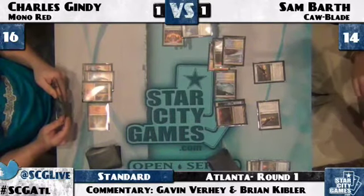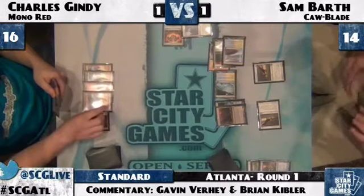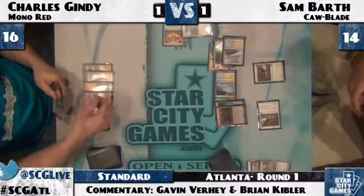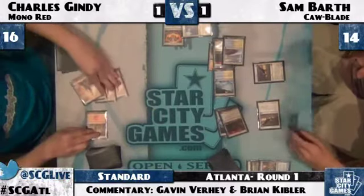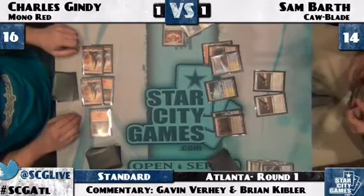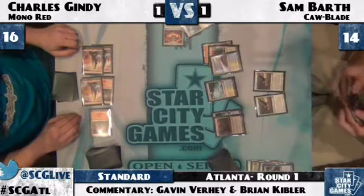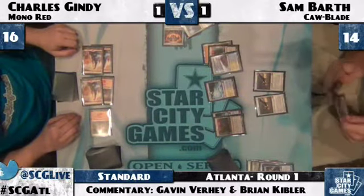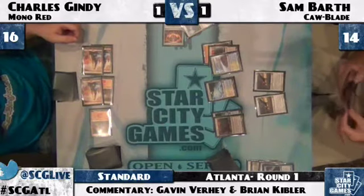It looks like that last card in Charles' hand is in fact just a mountain. Nothing too exciting. There's that mountain, and there's the Hero — it comes out quick this time. He's like, maybe if I play it fast enough he won't think... but it has haste, it's already in play! 'I played it so fast it had haste.' Now Charles' hand is just two Incinerates and he's in a very bad position.